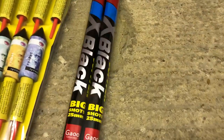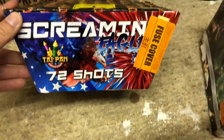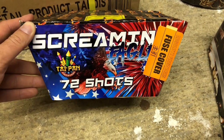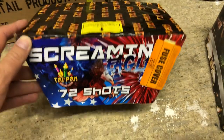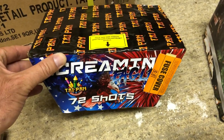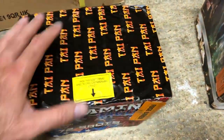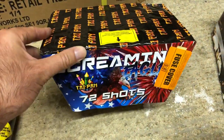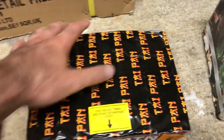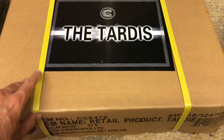Thought I'd give these a try. Next up, Screaming Eagles — a 72-shot cake from Taipan. This would be classed as a small fan cake but it's very, very good. I love the variety of effects on it. I have tried it before and it was excellent, so I went ahead and got it at Galactic Fireworks this year.